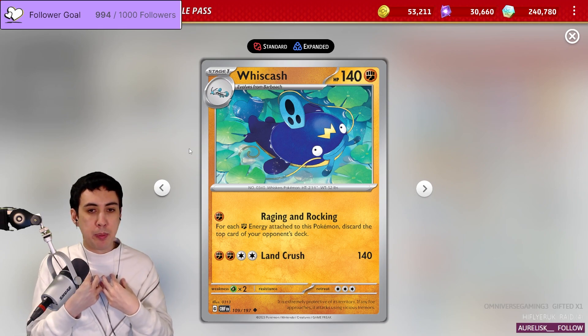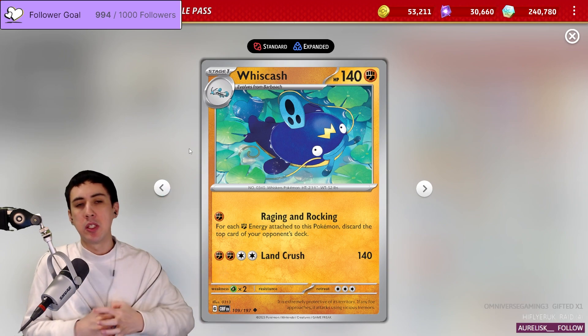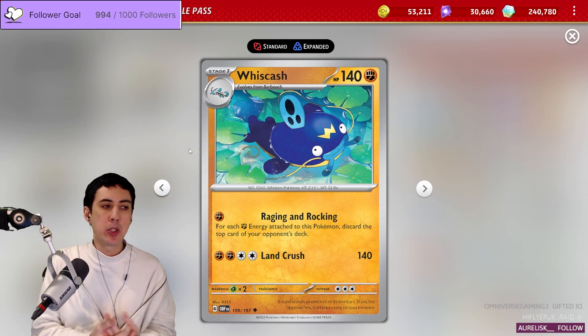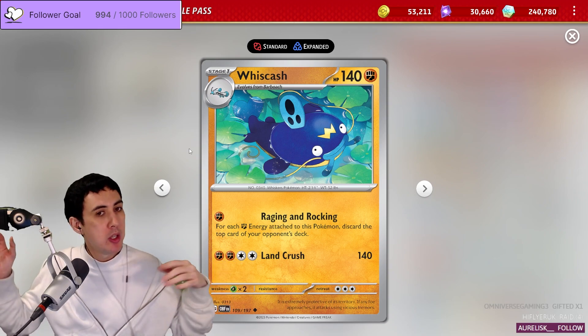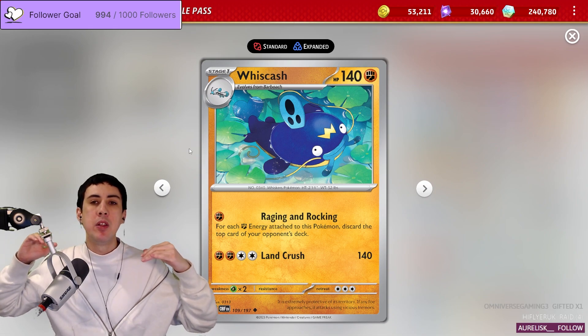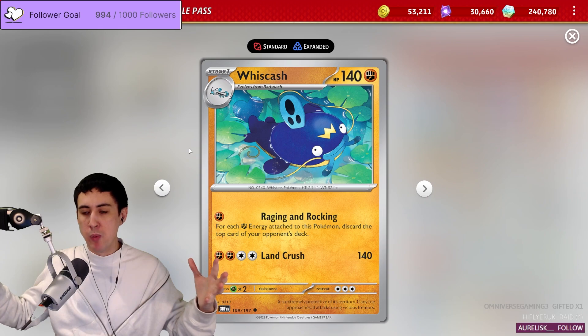The way I've chosen to approach this card is to go for one massive Raging and Rocking. You build up — it could be 12, 15-plus energy on your Whiscash — and you just take out the entirety of their deck, or a big chunk of it, in one fell swoop.